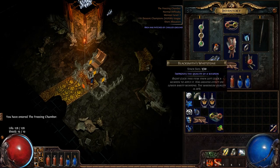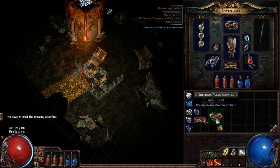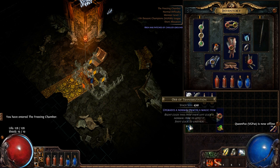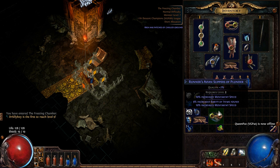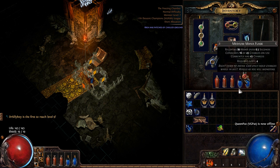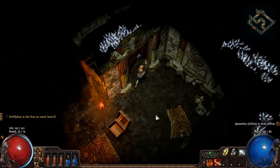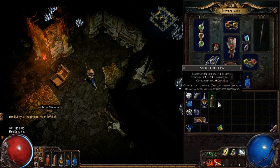We get basically two quicksilvers and these slippers. What you do is transmute them — we got another 10% movement speed. Then we regal that and we get 15 life on that. Now we're never going to use another pair of boots ever again because that's adding so much to my movement speed.